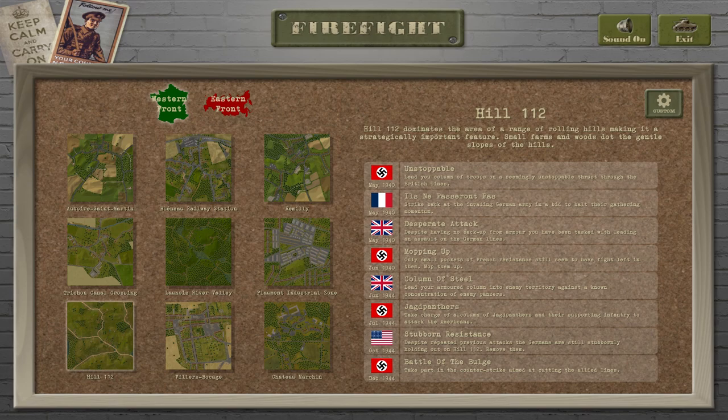Small farms and woods dot the gentle slopes of the hills. Each episode, we conduct basic mission analysis, develop and analyse possible courses of action, then decide and execute the plan in real time, followed by lessons learned. Please remember to like the video and subscribe for more great strategy and tactics content. And if you want to buy me a coffee, the links to PayPal and Patreon are in the description.